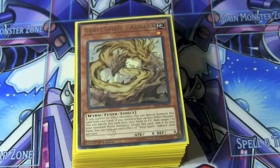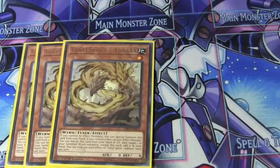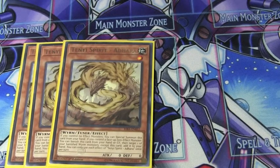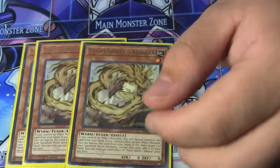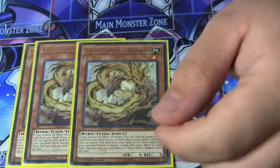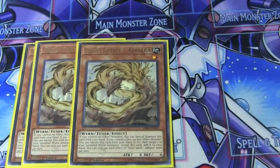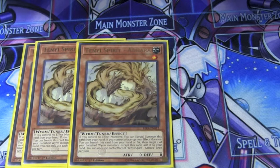Hey guys, we're gonna do a Tangy deck profile. In our main deck we want to run 3 Earth. He's really good for extending your combo plays. What he does is any of your banished Tangy monsters, you can banish this card from your hand or graveyard and add one of the banished cards back to your hand, so you can special summon them again, since they all have the first effect to special summon themselves as long as you control no effect monsters.